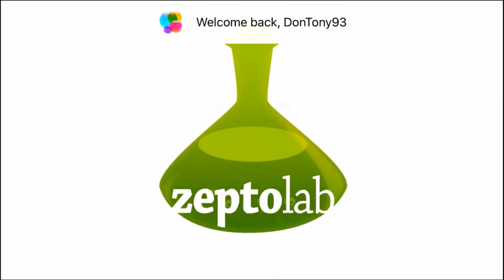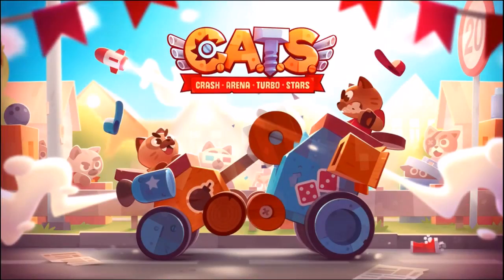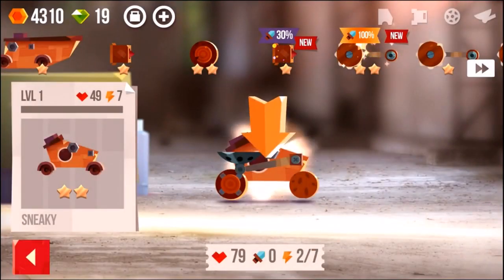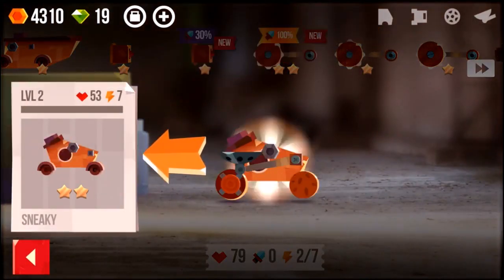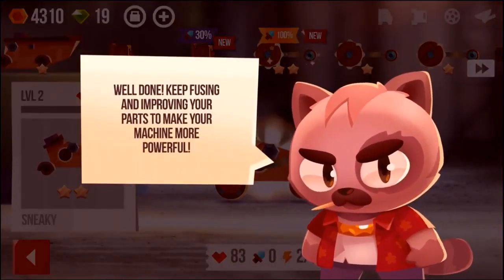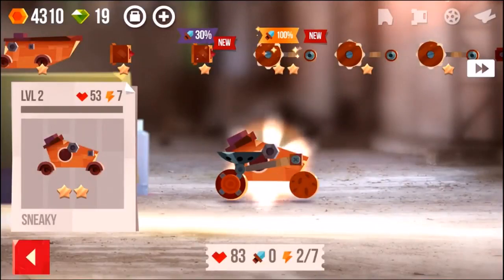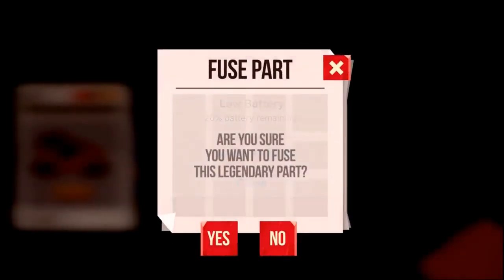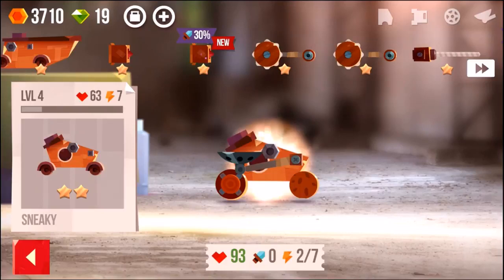We're back with a brand new episode on the channel and today we are checking out a new game called CATS — C-A-T-S. The game itself pretty much describes itself in the title, it's all about a little cat. You can call it whatever you want, mine is called GT 93, General Tony 93. The principle of the game is to get yourself into 1v1 live battles where you destroy your opponent, who is also a cat, but in order to beat them you need to fuse parts together to make your battle machine — which is what your cat drives — even stronger than your opponent's.